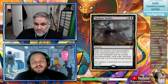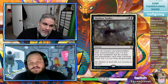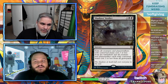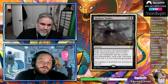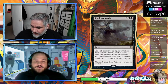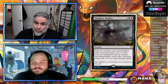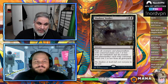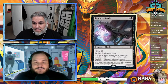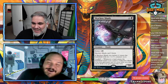You can still play defensive creatures or spot removal before casting this, so you're not playing nothing turns one through four. Five mana feels like a lot though — we've been living in a world where we needed board wipes on turn four. We're losing four sets from this standard format, so it's a completely different environment.